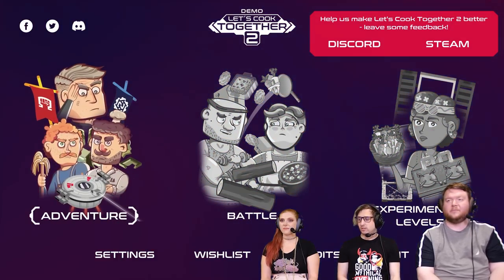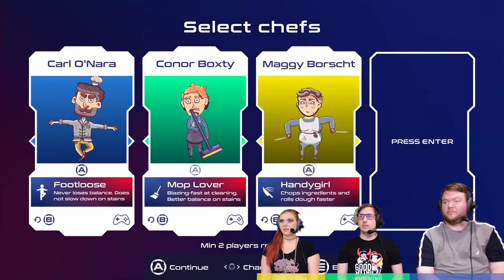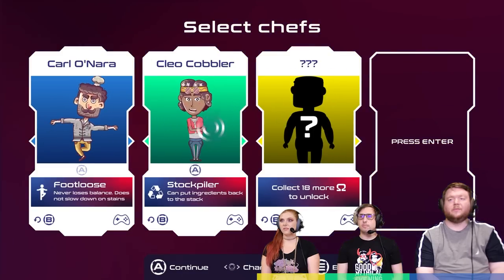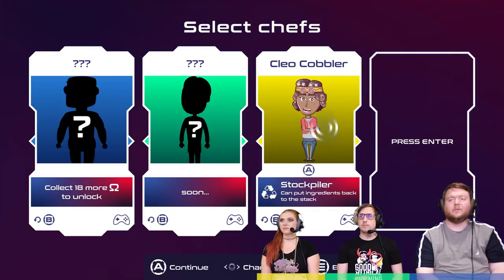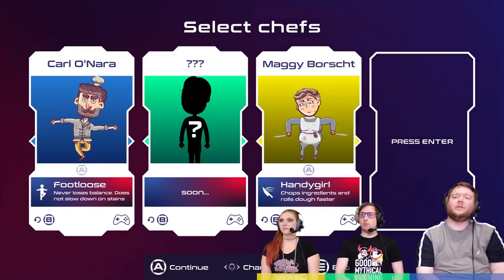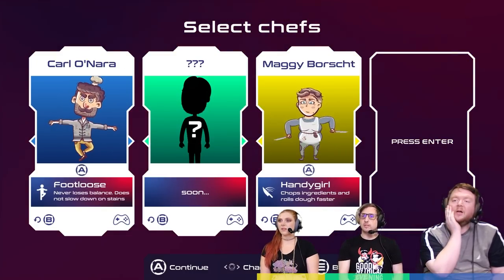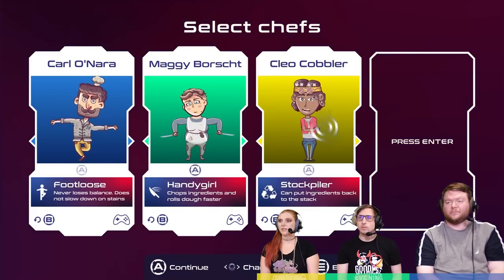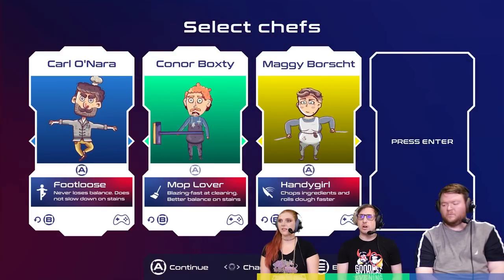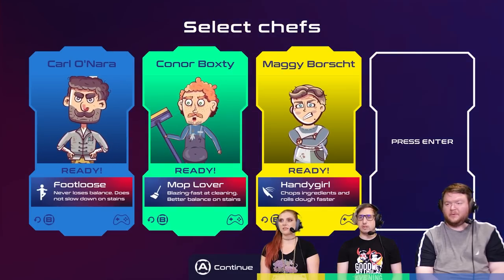Adventure, battle, experiment — let's do the adventure. Let's see what you're supposed to do. Okay, I'm green over here. These characters — I'm yellow. Maggie Borscht, Cleo Cobbler. They have specialties. Never loses balance. I'll go for this guy, Carl. Chops ingredients and rolls dough faster. I'll be Connor — I'll be the clean guy. I'll be Choppies. Choppies McChops. So I'm blue, Price is green, and is yellow?